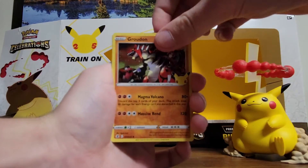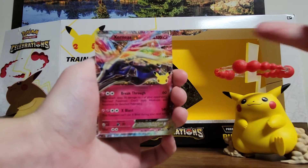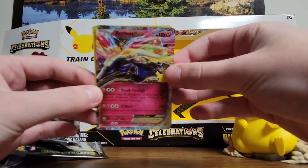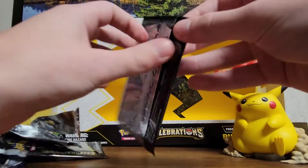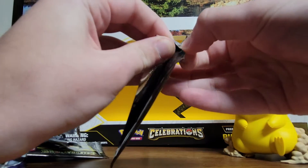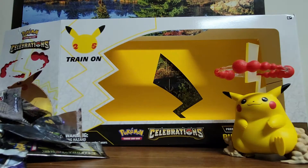Even this card is just really nice to look at in general. Yes! Xerneas EX! That's another new one, baby, let's go! Oh nice — Xerneas and a Lunala. Well, this has been a great box so far and I'm only like four packs in. I'm halfway done with Celebrations and we've gotten three really nice hits so far.